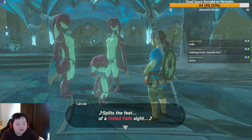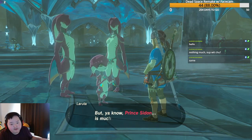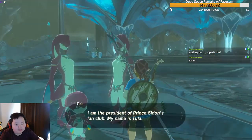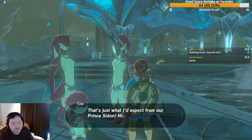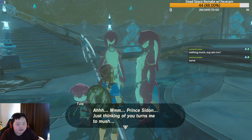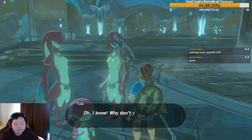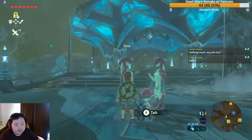More fan club chatter about Prince Sidon from Tula and Tona. We need to go talk to King Dorfan. We also notice another shrine nearby — or rather a statue — and collect a spirit orb. We choose a stamina vessel upgrade, bringing us two steps closer to a full stamina wheel.